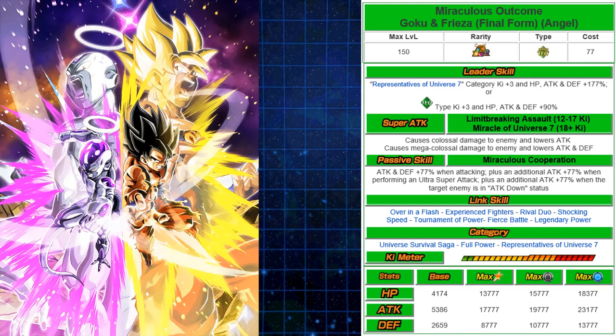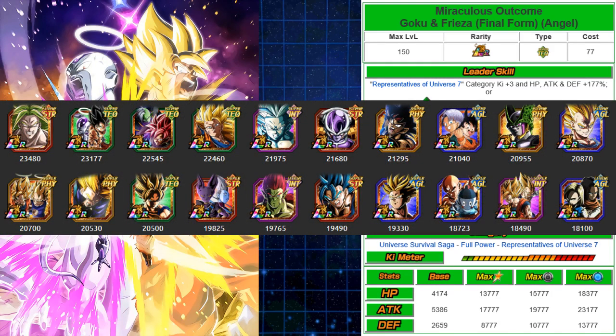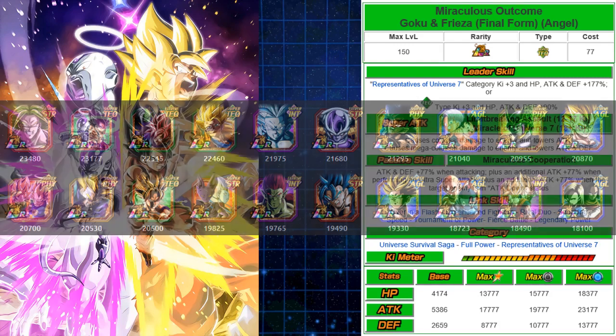Categories are Universal Survival Saga, Full Power — which Global doesn't have yet — and Representatives of Universe 7. On the attack stat, maxed out at 23,177, putting him at number two among the top attack stats in the game. Only LR Broly has a higher maxed attack than anyone else. Looking at the other Dokkan Fest LRs — Gogeta and Super Vegito — their attack stats are way, way lower than Goku Frieza. Amazing unit, I can't wait to use him.